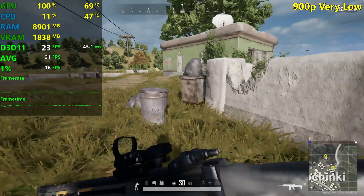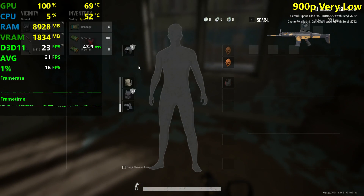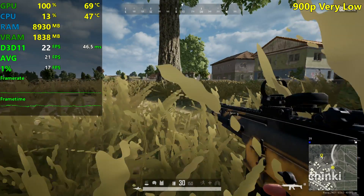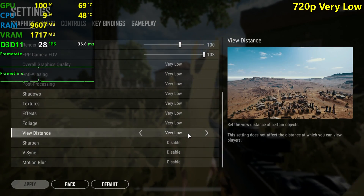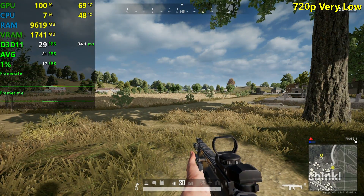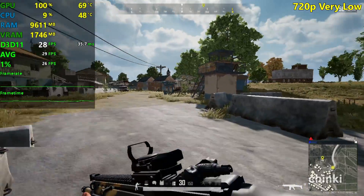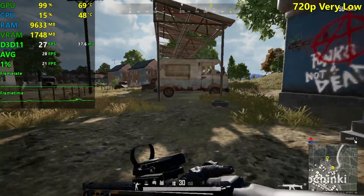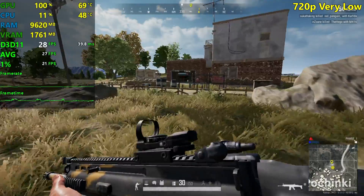Fortnite actually ran fine on the 730 at 720p — it didn't really get 60 FPS, but it was playable. This, however, is just a mess. At 720p, PUBG Season 5 — is it playable? No. It's still not reaching 30 FPS consistently, dropping into the high or mid 20s. 22 FPS there. These GT series cards are just an absolute joke — they are not gaming GPUs at all.